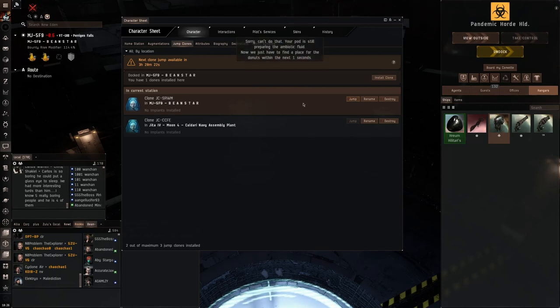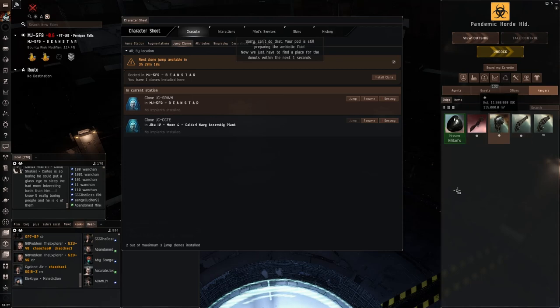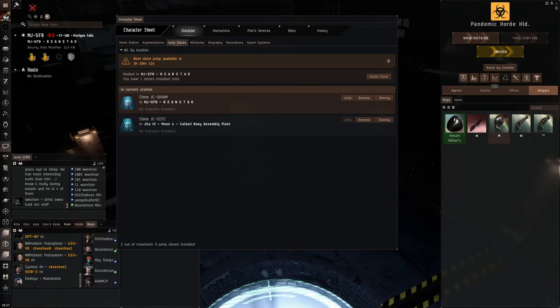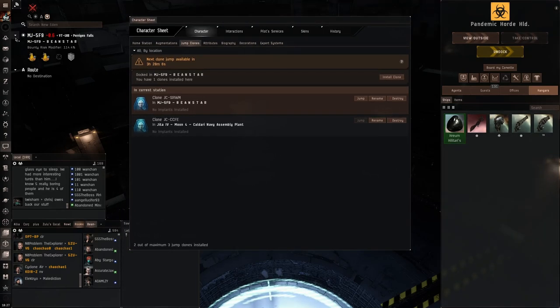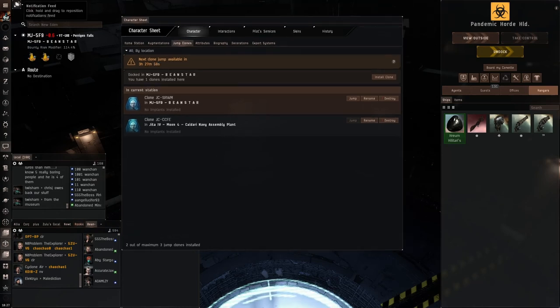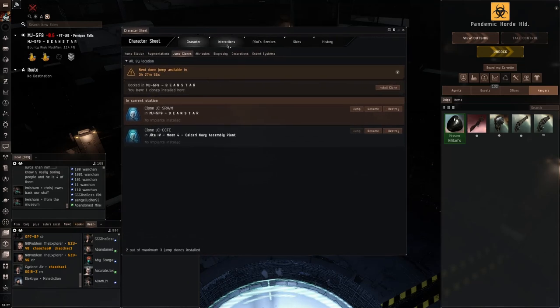All you really need is a Vexor. With an Ishtar you could clear the site exponentially faster, or with whatever ship you prefer, but if you are barely starting out in nullsec — you just moved into the staging system for whatever corporation or alliance you're in — this could be good for a beginner to make ISK in nullsec straight away.